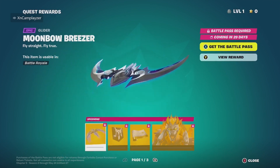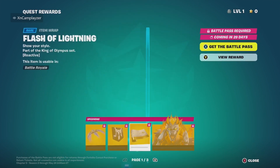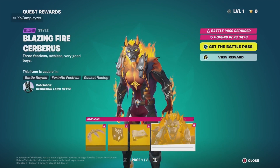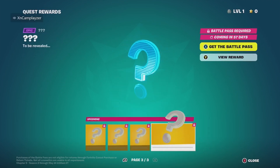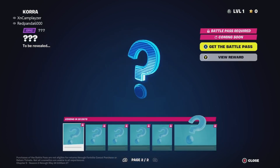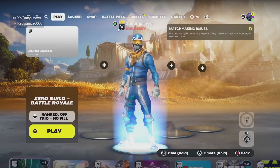Now we've got the quest rewards — this should go by fast. We have a Flash of Lightning and Blazing Fire spray. These are to be revealed. We only know one skin so far. So that was the battle pass review, guys. If you already have it, make sure to hit that like button, hit that subscribe button, catch you in the next one. World peace.